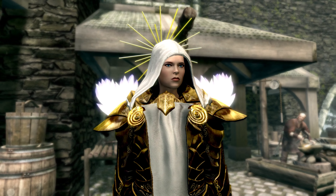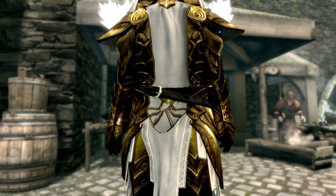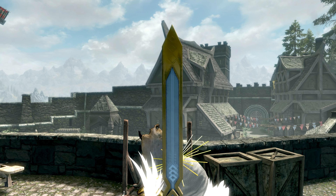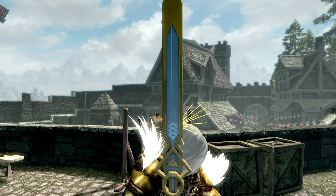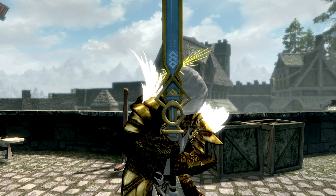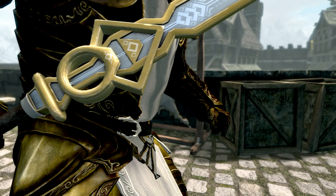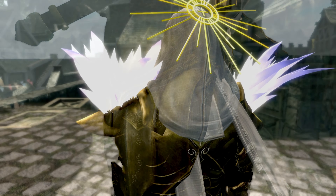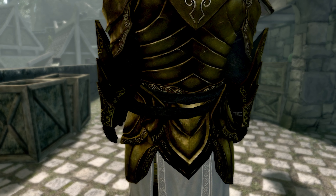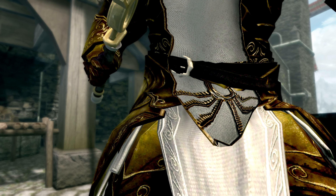For our last mod of the episode we've got another armor set - I'm going to attempt to pronounce this - it's called Tyrell's Archangel Armor and Eldroon. Included with this mod you don't just get an armor set but also two weapons - you can have a two-handed or one-handed version of a weapon called Eldroon. It really does match the armor. To craft it you need to be able to craft with Daedric, requiring Daedric hearts, ebony ingots, and leather strips.